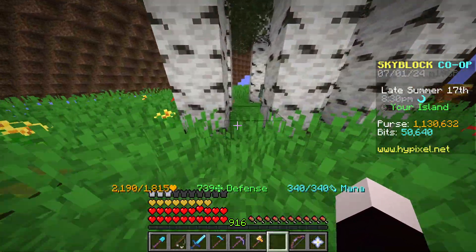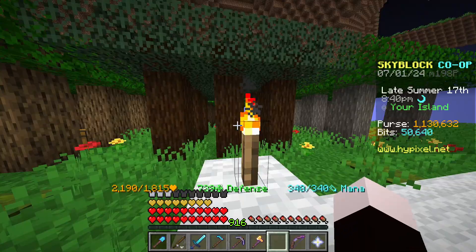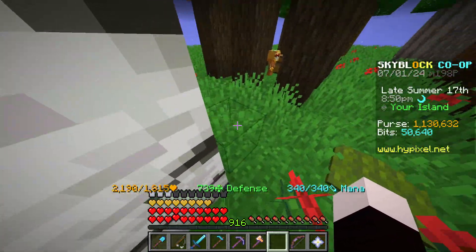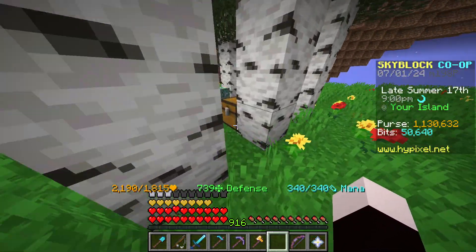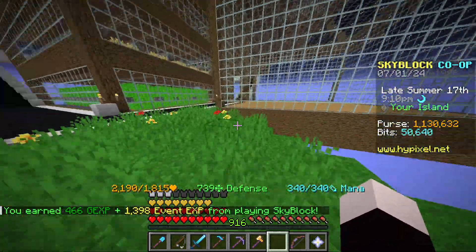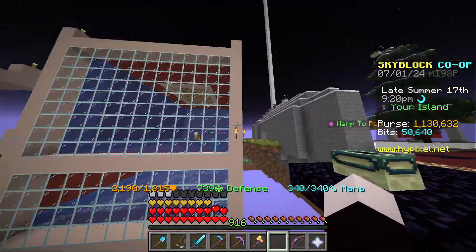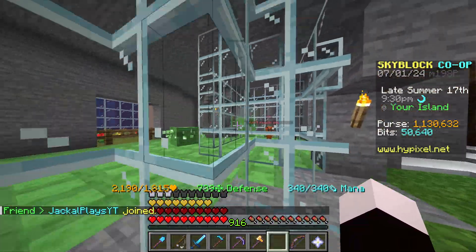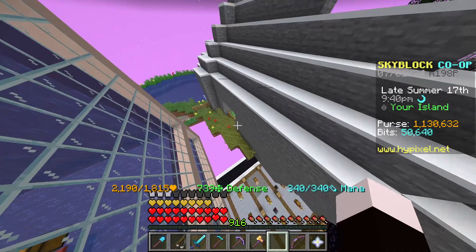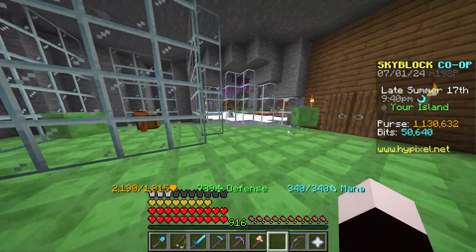I put minion skins on these — I had a bunch filling up a chest in my little snowy house where I keep furniture and skins. I also have diamond spreading on all my minions, including my fishing minion and slime minion. I've been having a problem with slimes escaping, so I added a glass window around them and a fence gate so I can still enter without breaking anything.